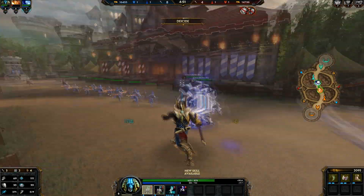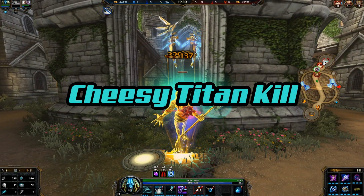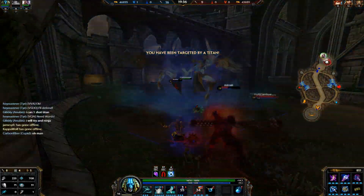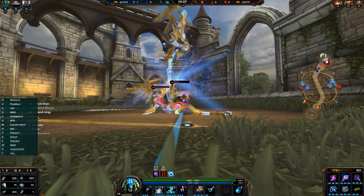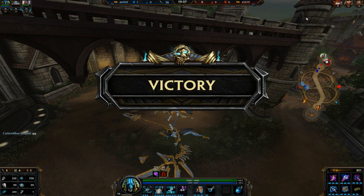Anubis is an incredibly powerful god, and here is the cheesy titan kill in 3v3. You go in, drop your Grasping Hands and the ultimate ability. If he's not dead — which he usually is — go ahead and use Locust Swarm for the kill. It's really cheesy, the cheesiest of cheese. People hate it, but I love doing it. I hope you guys enjoy that little trick.